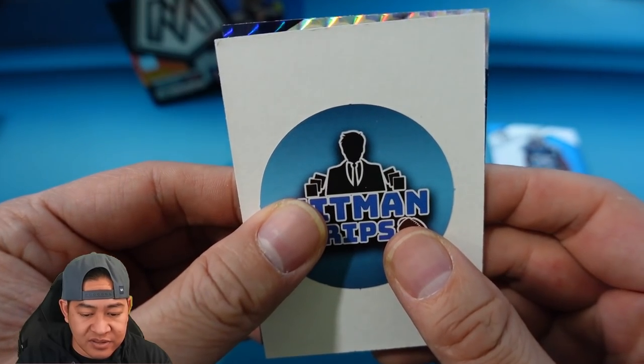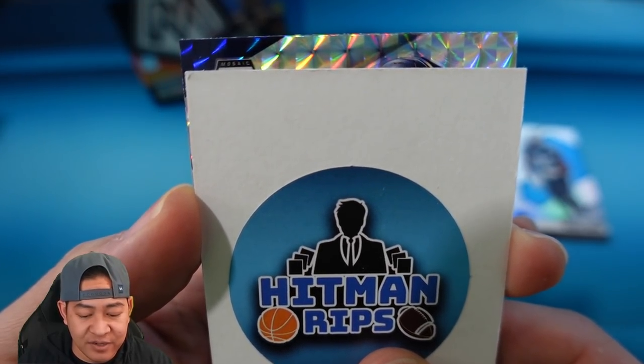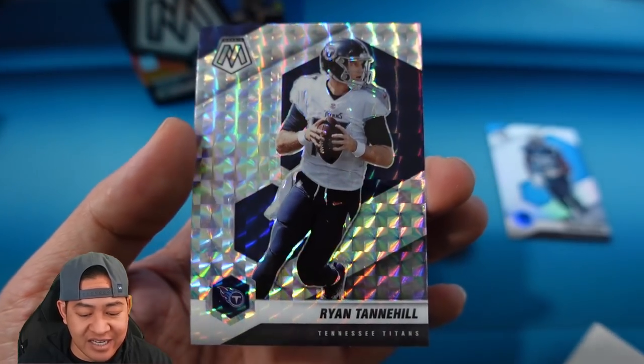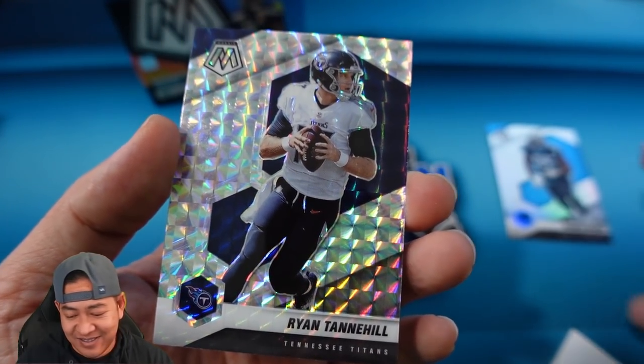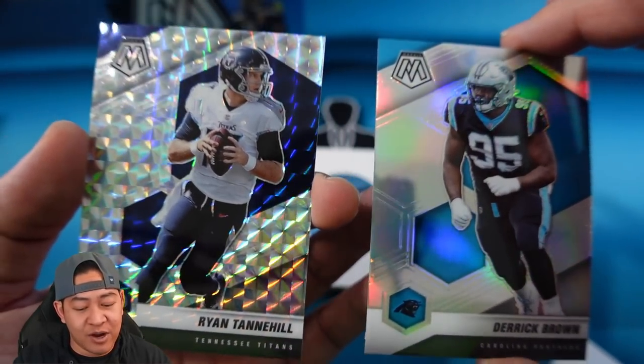This next one looks like a mosaic — yep, here it is. Can we get a rookie? Not a rookie — that's going to be Ryan Tannahill for the Titans. Again, both of these are just like the same ones you can pull out of retail or hobby, nothing special about these.